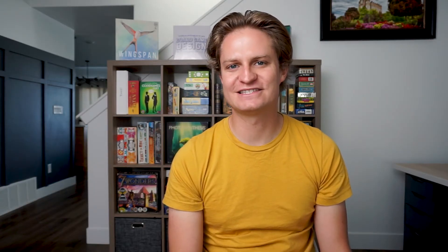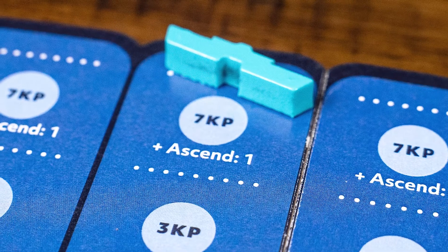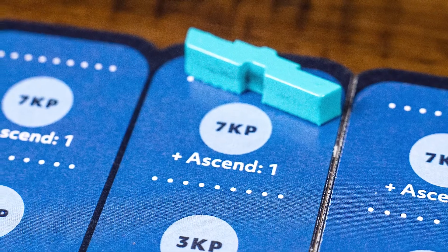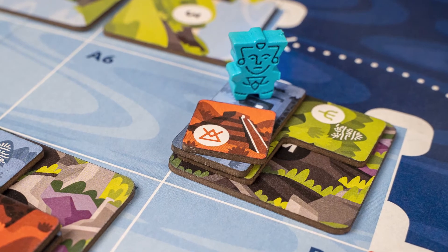The three ways to gain knowledge points are by building sacred sites, ascending the ziggurat — each space being worth a point — and also different areas on your player mat. On your turn, you get to take three actions. Essentially, your actions are leading up to you having a follower on a mountain and being able to build a sacred site. They can only be built on mountains.